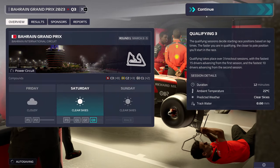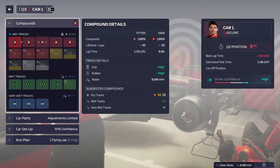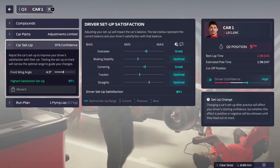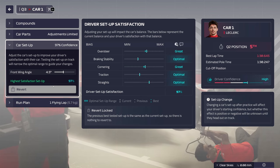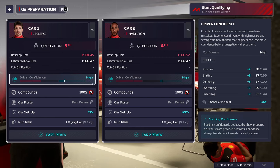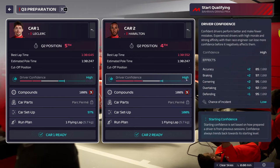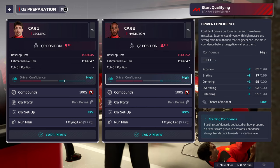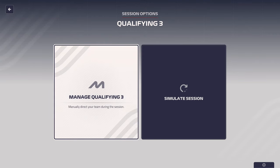We should have two new sets for Q3 and two new sets for the race. Car setup satisfaction went up to 97 somehow. Hamilton and Leclerc are both getting plus-twos, plus-ones, plus-threes — I would love a purple but we've got 100 car setup and we're still only here. We're starting Q3 on brand new sets of softs.